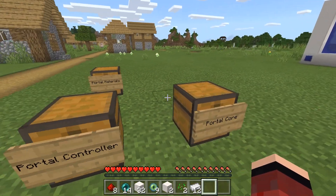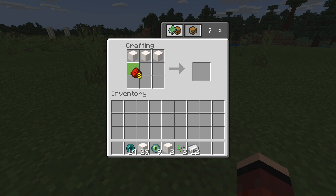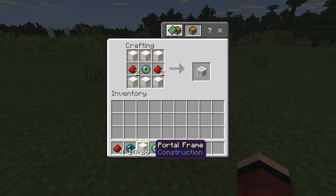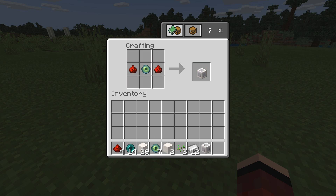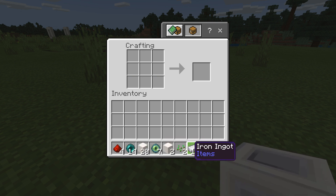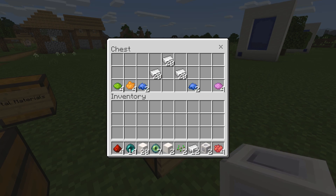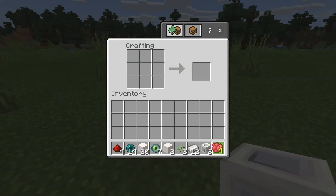I'm actually really excited to do this now. Let me craft up two more portals but with different colors. This time I'm gonna create two portals very far away from each other. We'll need two portal controllers and different colored cores — let's go with red for this one.